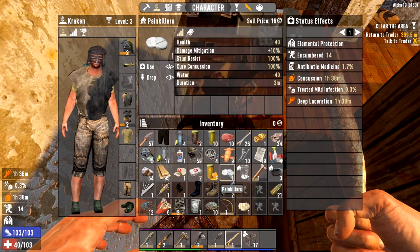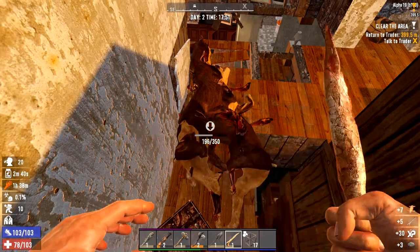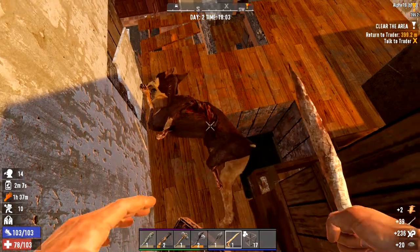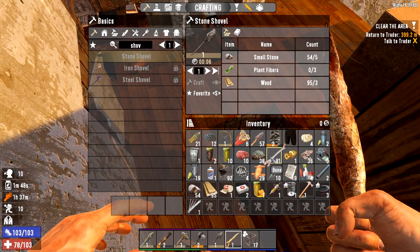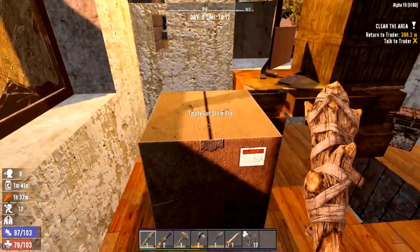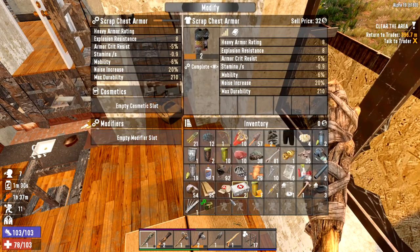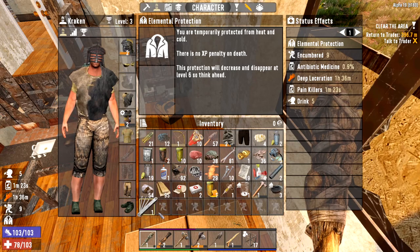We're going to take these apart because we may as well get the bones and stuff while we're here. I've got a concussion which I think is going to need a painkiller, and we've also got deep lacerations - I know I need a sewing kit for that. We got a lot of rotten flesh and a lot of bones - we need the bones to make glue. Gun box - we've got some more ammo. Armor pocket mod - we can put that on any part of our armor to open up another slot. In time we'll unlock all of these.